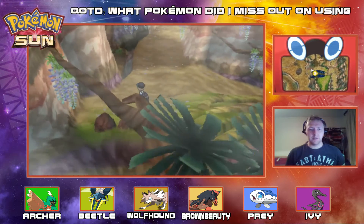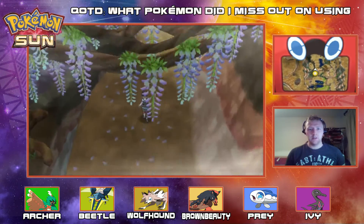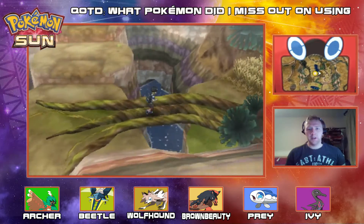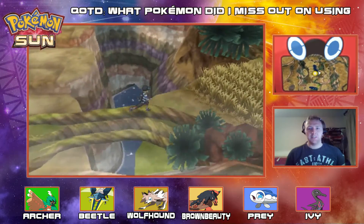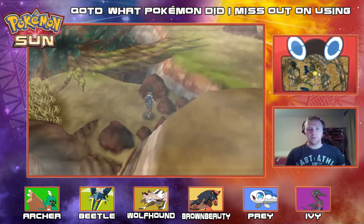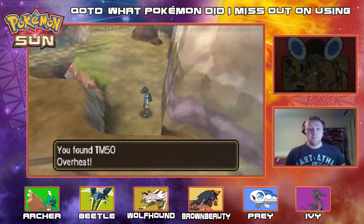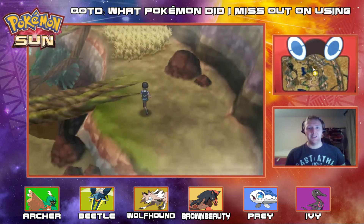Let's go down through the branches. It looks like we're going up these mountains — you can tell by the cut of the grass, we are climbing. TM — Overheat! Awesome. That is a seriously powerful Fire-type attack. I'll take Overheat, no problem.